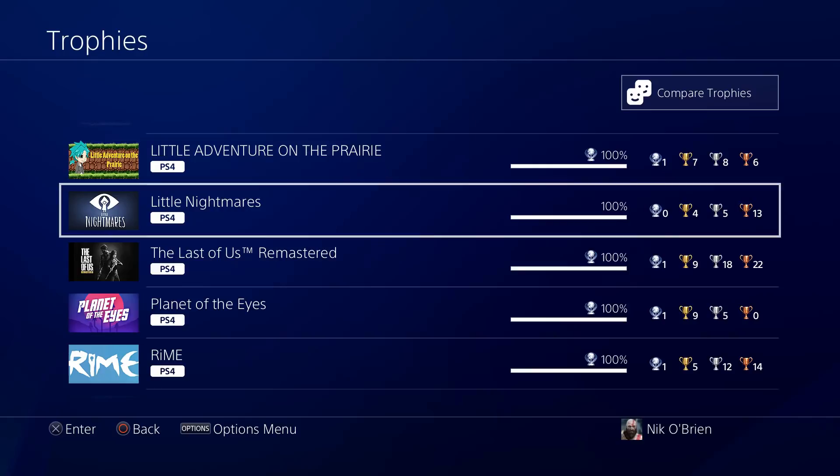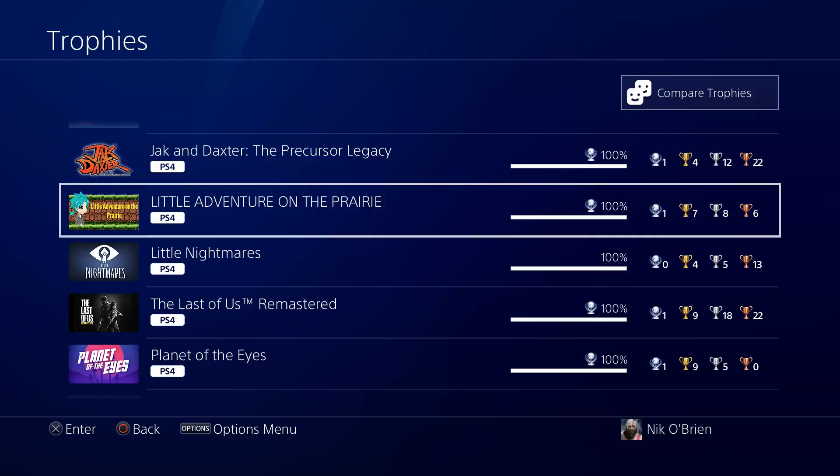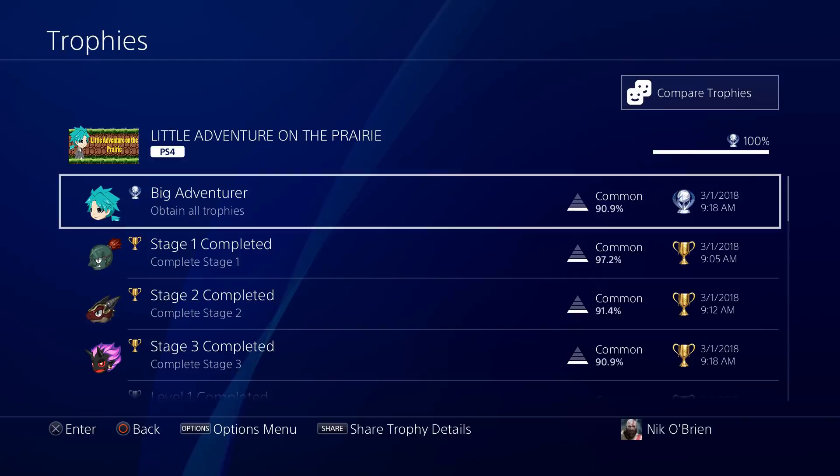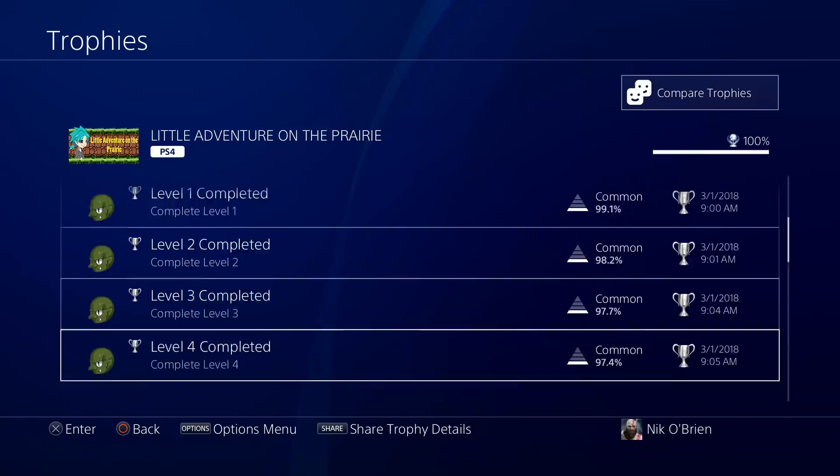Little Adventure on the Prairie — one of the games I don't like to brag about. You can literally get this Platinum in 10 minutes. It's really cheap on the PS4 store, and this was just a game I had one night where I felt like trophy hunting and decided to just pick up any easy game for like two bucks just to get a Platinum. Not very proud of this one, but it is what it is.